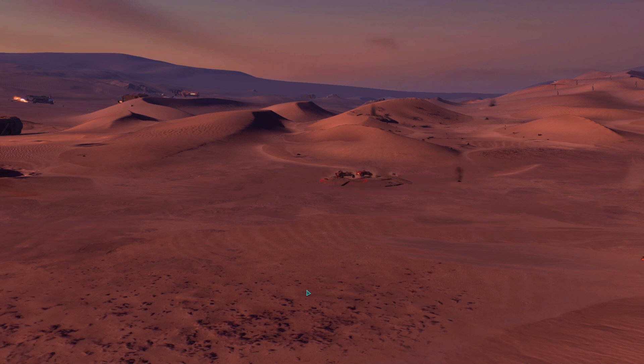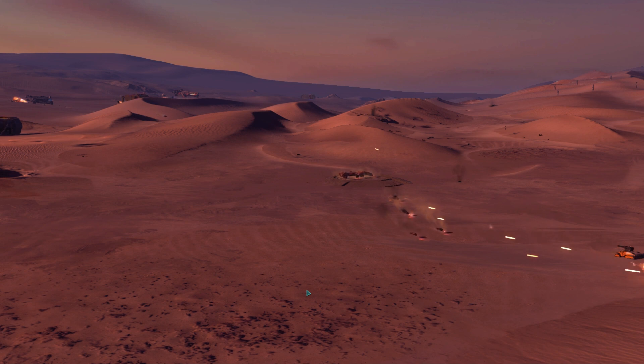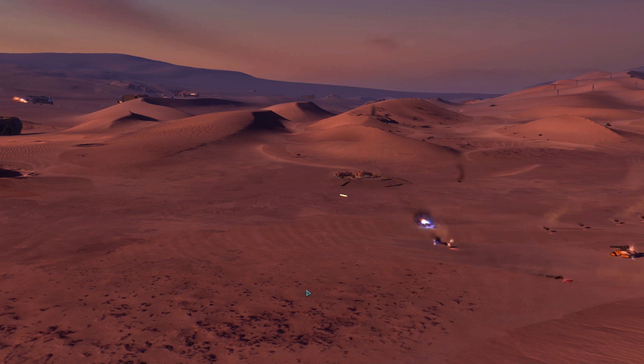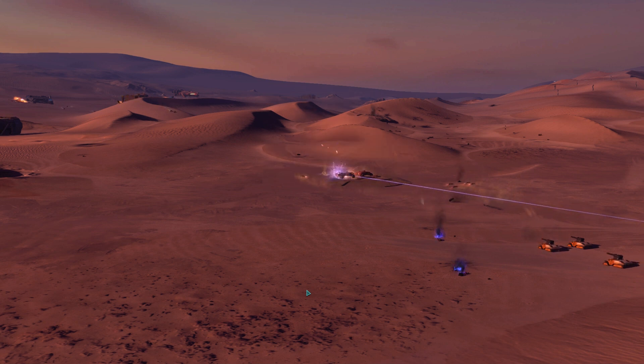Enemy base runner authenticated. Force out. Invasion strike craft down. Sand skimmer under fire. Sand skimmer enhancements online. Defense alert — enemy armor inbound.